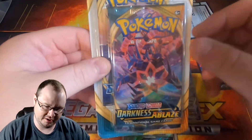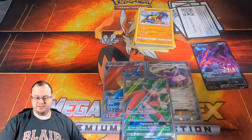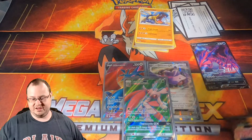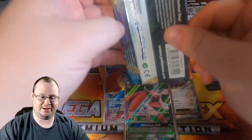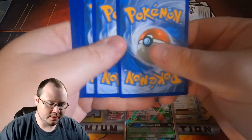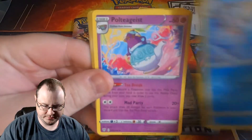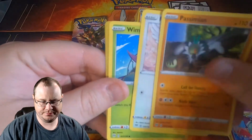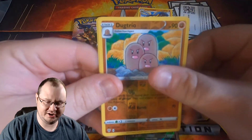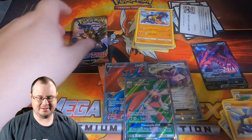So this is the Check Lane Blister Pack — that's what they call it. This is $4 at my local Walmart for two packs — pretty good value if I do say so myself. These just came out as far as I'm aware; I had not seen them until just as I was going to get these tins. Let's see what kind of pulls these things are going to have. That is the second Hippowdon — just look at that. Bam, Hippowdon. Same Hippowdon by the way.